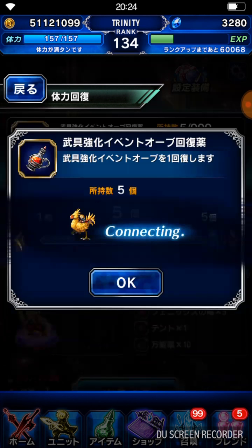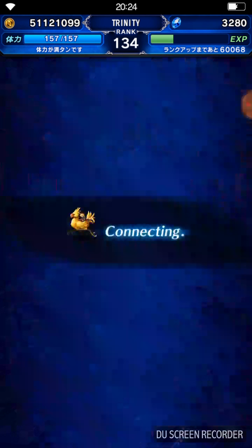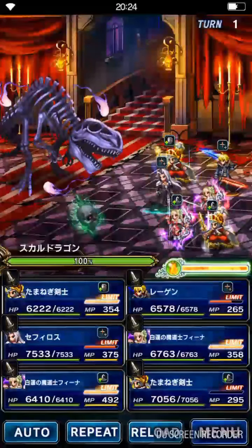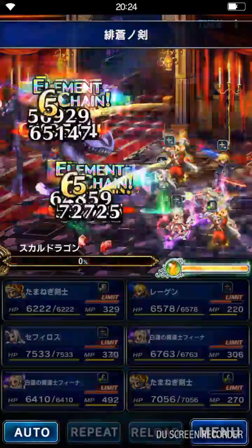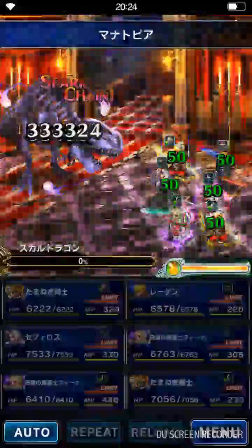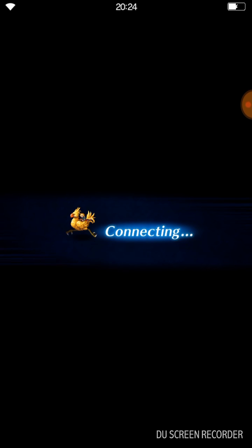I can use all five orbs so I don't have to spend lapis at all — amazing. This is floor six and the enemies are getting harder and harder; they're dinosaurs. The max difficulty will be like the elite version where enemies have around four million HP. Even at floor six with this weapon it's still easy.